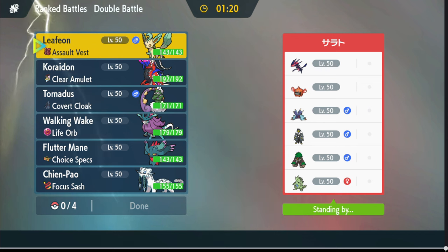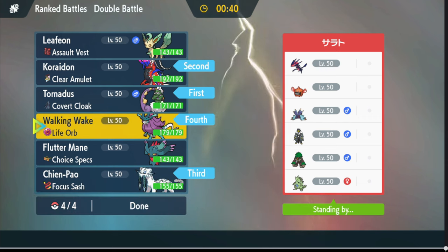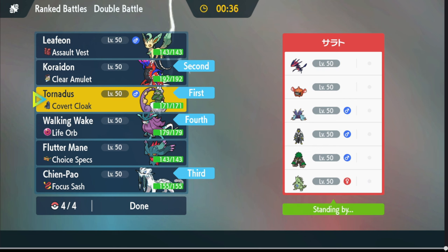This next team does not look like something Leafeon wants to deal with. It's either between Walking Wake or Chien-Pao because we need to bring Leafeon — Leafeon seriously does nothing here. The only coverage it provides is the Tera. If I was taking this more seriously, it'd be these four easily. Otherwise we're gonna get Toxic Fang'd really easily.